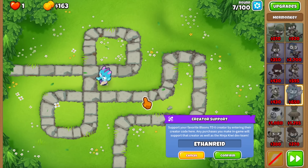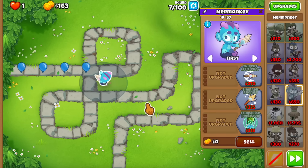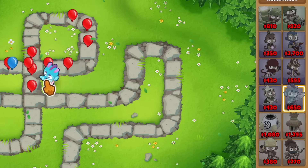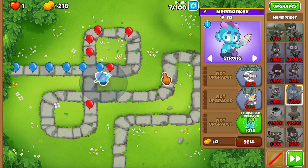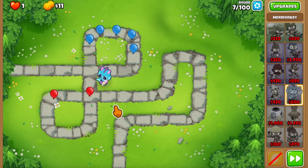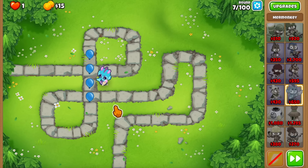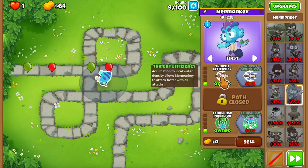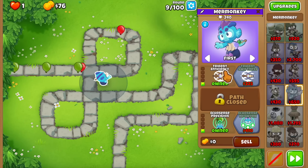What you saw is this tower's ability to let us place water towers on land — this is gonna get absolutely insane. The Mer Monkey costs $650, which is the exact amount of money you get on CHIMPS mode. I have a complete strategy planned out and I haven't even tested everything, so I think we're in for big surprises. Let's buy Trident Efficiency, which gives a little bit of extra attack speed.